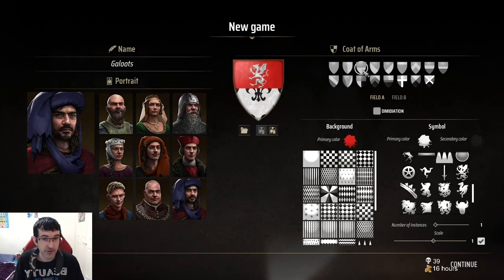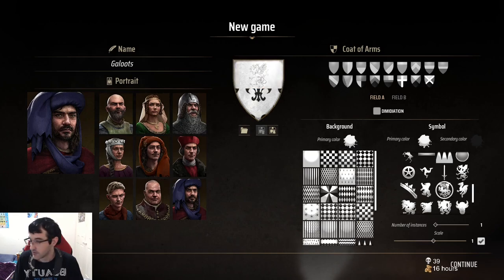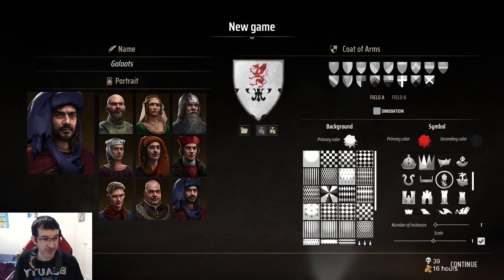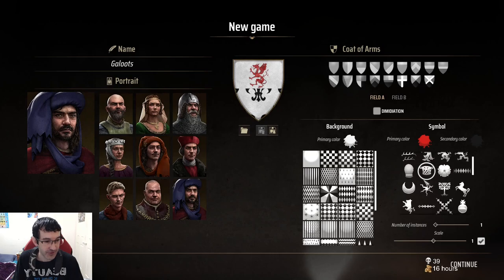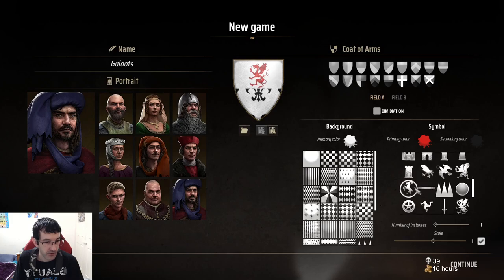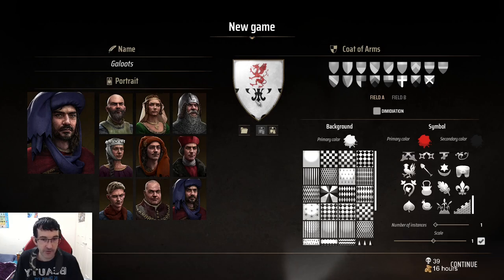Okay, the symbol primary background is technically white, and this thing is red. Man, it's cool — I have a crest! I only know this because my grandparents used to have it as you walk down. Oh, it looks like a ship. Can I have two? I think I can.